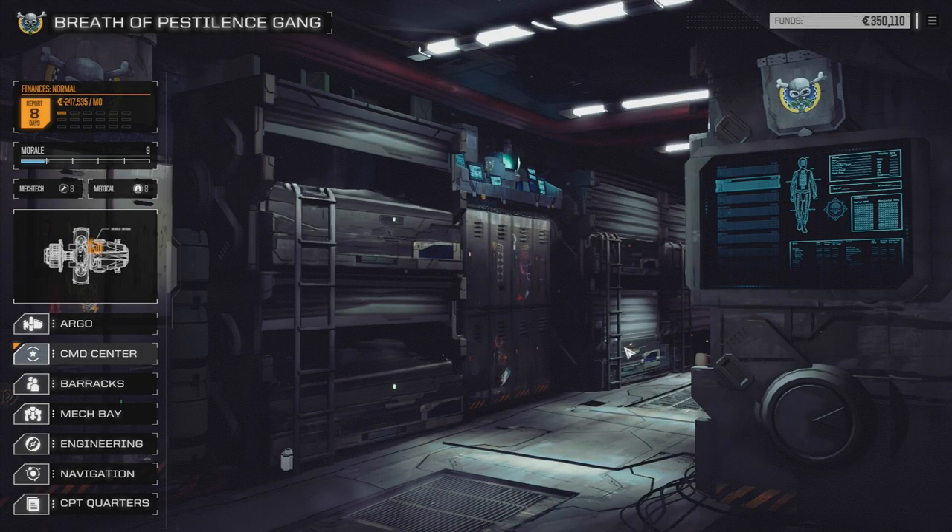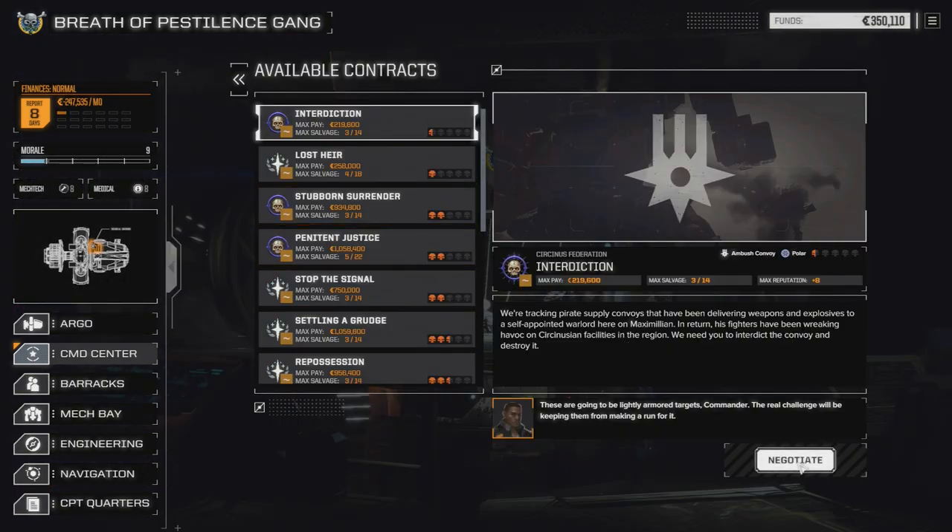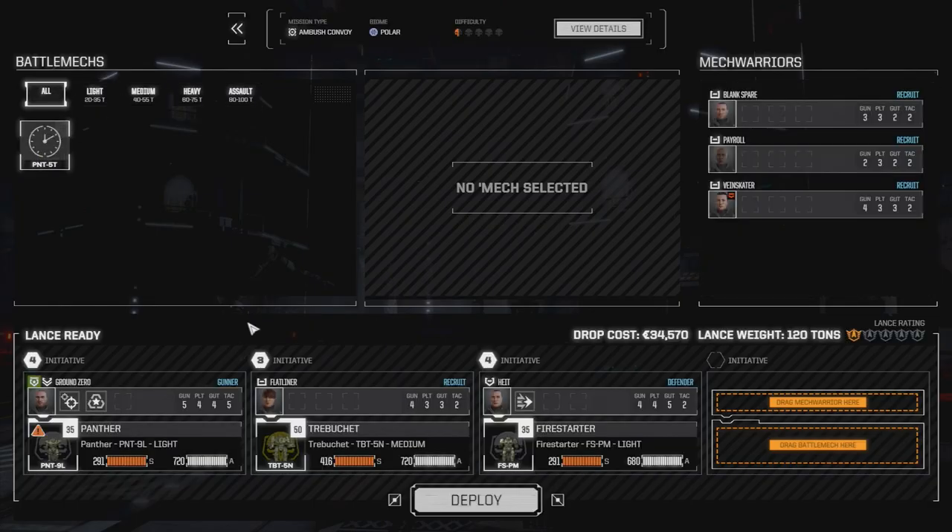Let's go back to our contracts. We're going to head out right away and get right into the interdiction mission. We're going to negotiate this - since we've still got eight days to the end of the month we've still got a decent amount of funds. We're going to go three of fourteen and hope we get some good salvage on this mission, something we can sell off. So we're just going to accept this and head in - three mechs, let's do it.